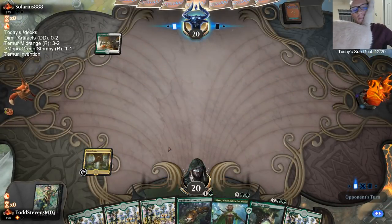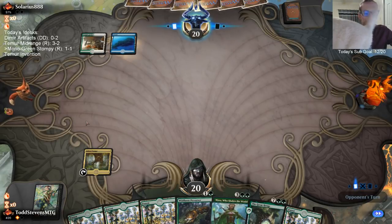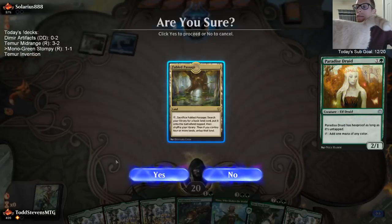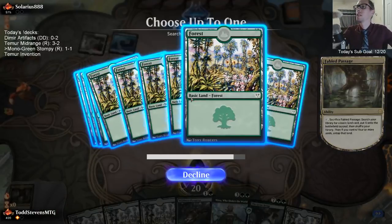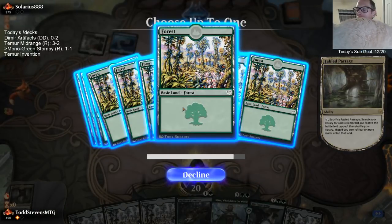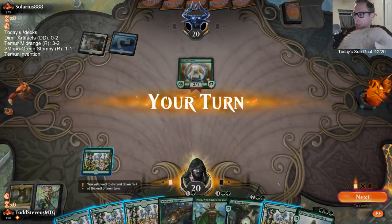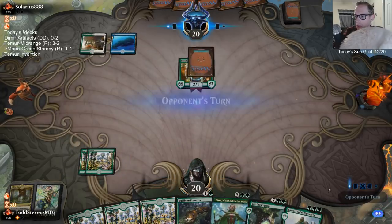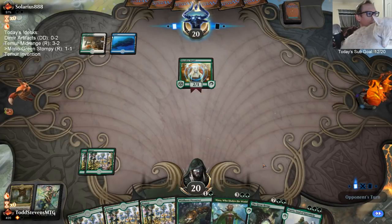Alright, thin the deck. We got the slower hand here — Nissa, great hand. We got a couple of our top-end cards. Still not so bad for a slower hand. The Yorvo fills the curve nicely now.